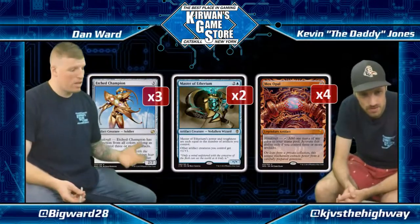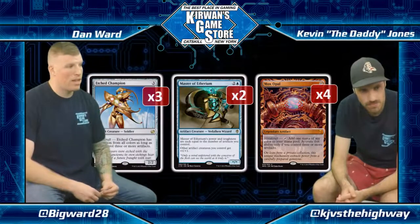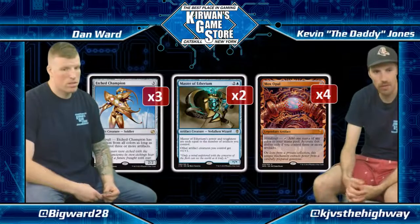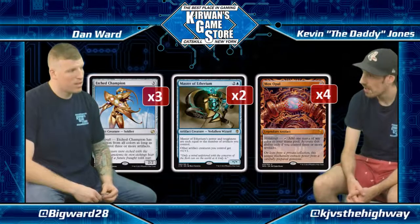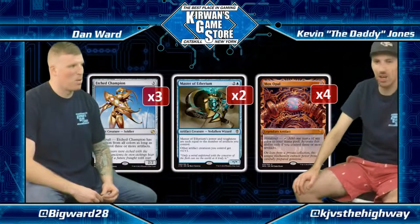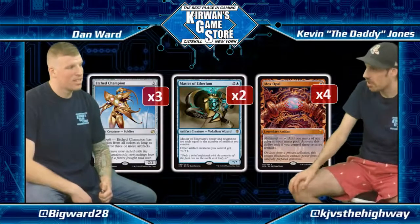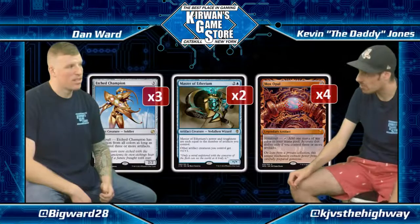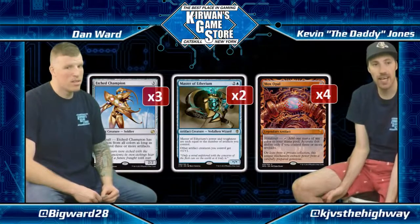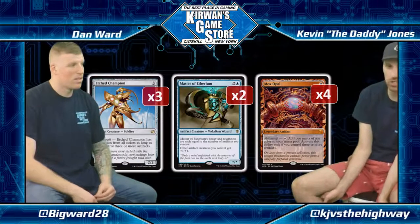So Mox Opal — as you said, it's one of the most important cards in the deck because it allows you to just dump everything out right away. It's a legendary artifact, yet we still see four copies. It's the best, most broken card in the deck — an unbelievably powerful enabler that probably should not be legal. The only reason it is legal is because it forces you to put a whole bunch of artifacts in your deck, and most artifacts are kind of junky. This deck just plays some of the best ones. Mox Opal is still unbelievably broken in Lantern as well. Its brokenness is mitigated by the fact that you must play a bunch of artifacts, but enabling turn-two Master or Champion, or turn-two Plating plus equip, is just really messed up.